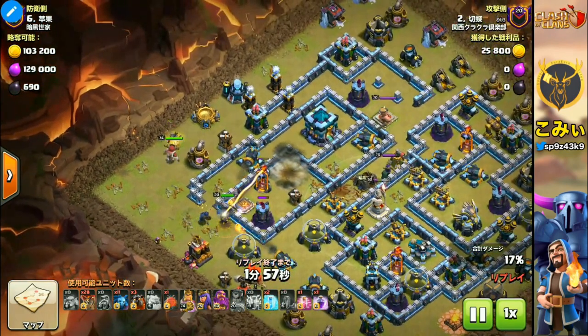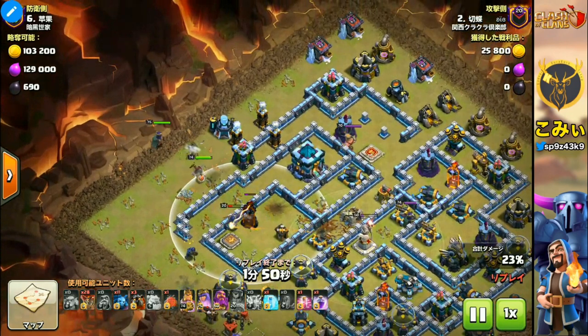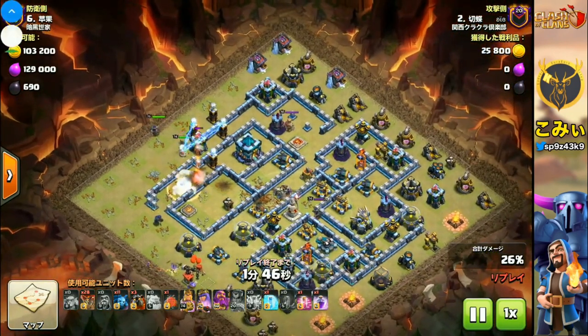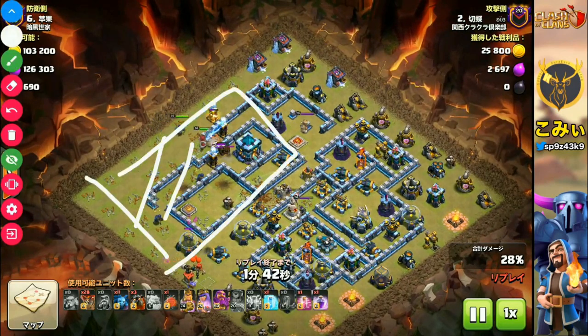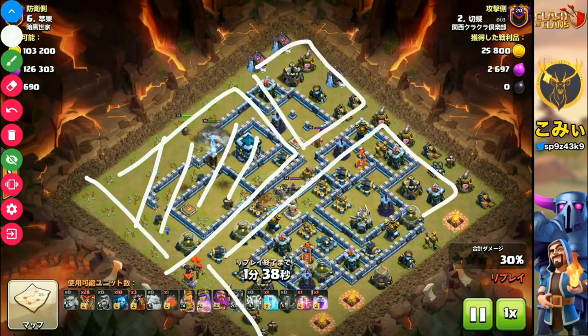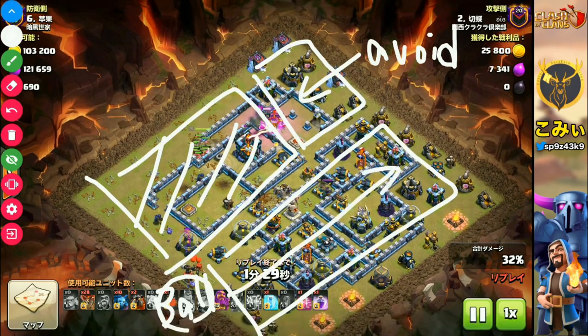So heroes can very easily destroy a lot of defense facilities by themselves. The target of the Royal Champion is a single Inferno Tower. The Barbarian King and then the Archer Queen come in, and the target is the Town Hall. After that, you can see this area is already destroyed. There are still 2 buildings remaining, but you can avoid them. Then the Balloons start.